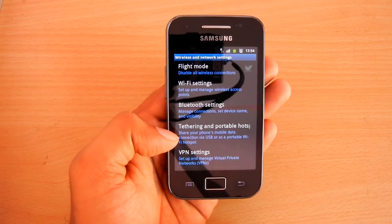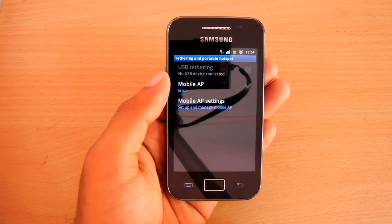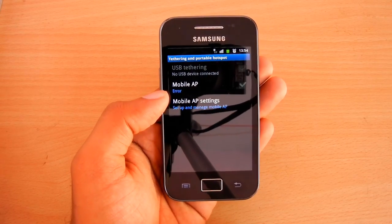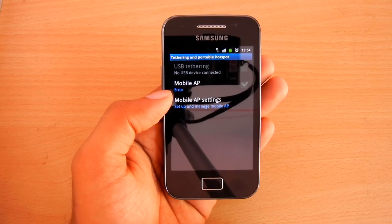The same error affects the Wi-Fi hotspot too. You can see that the mobile access point also shows an error, so you won't be able to wirelessly tether your phone until you restart.